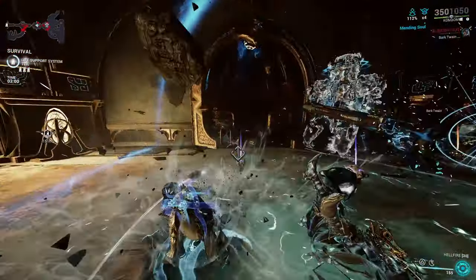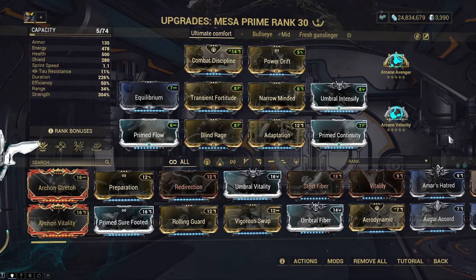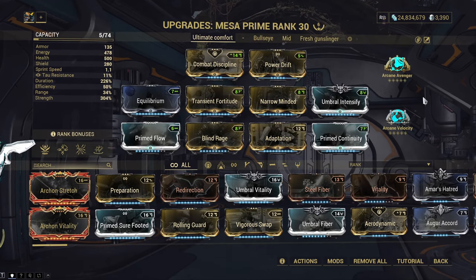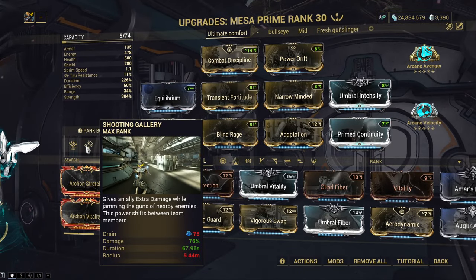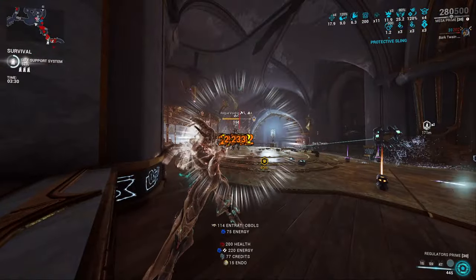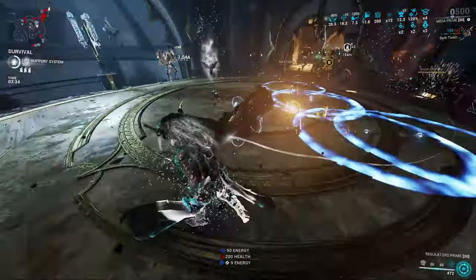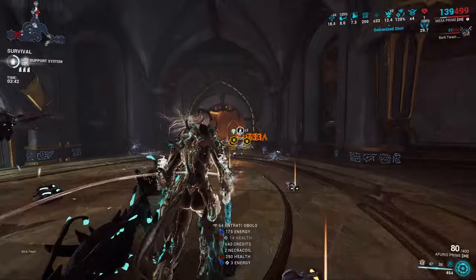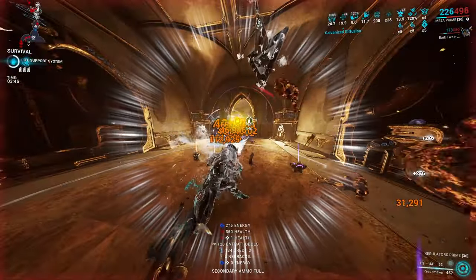For the first build, no damage helmet is added because the Regulators simply don't need it. This build uses Dispensary as the Helminth ability for infinite energy via Equilibrium, which also converts health orbs, letting you freely use Blind Rage and dump efficiency. Alternatively, replace Dispensary with Nourish and swap Equilibrium for Energy Nexus. Dispensary also heals damage taken via Combat Discipline, which sustains you. Combat Discipline is on here specifically to proc Arcane Avenger — a flat crit chance bonus applied after all crit calculations, so 100% crit becomes 145% after proc.